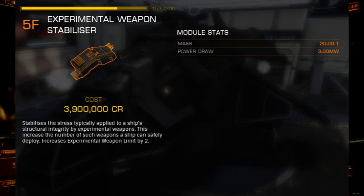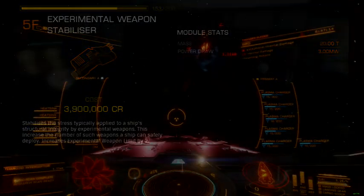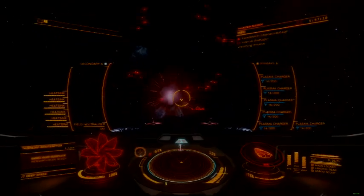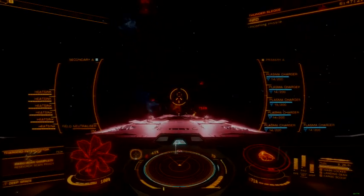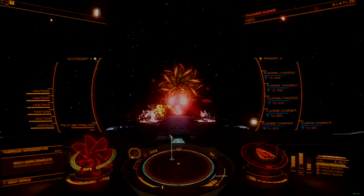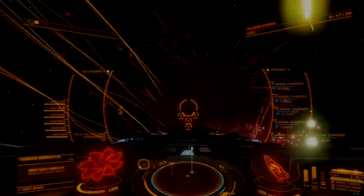Only the size 3 Guardian plasma charger draws more energy, but not by much. When paired with an armored reactor and a theoretical 6 Guardian weapons, commanders should expect power constraints to be a significant issue. These constraints can be addressed with a Guardian power plant or overcharged engineering, though at the cost of module integrity.